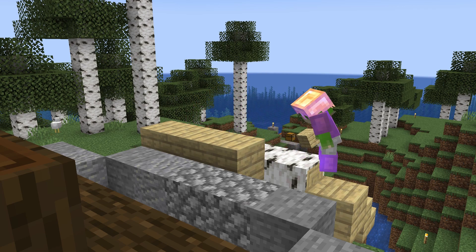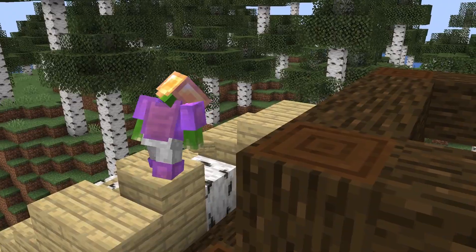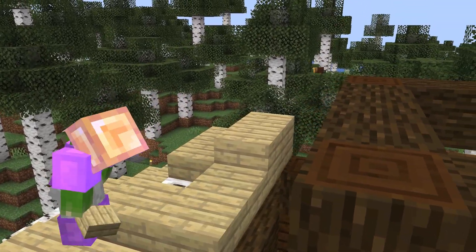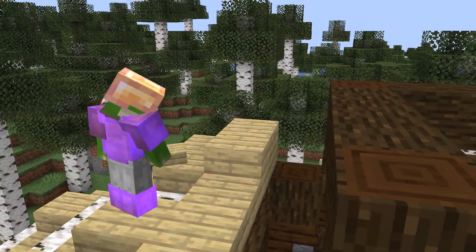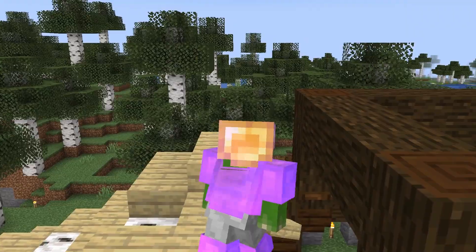Of course, since this area is inspired by some northern islands in Scotland, it will be very wet and windy. So just like the other builds, we're adding a lot of moss and birch into the roof to create a rundown and damp feel.